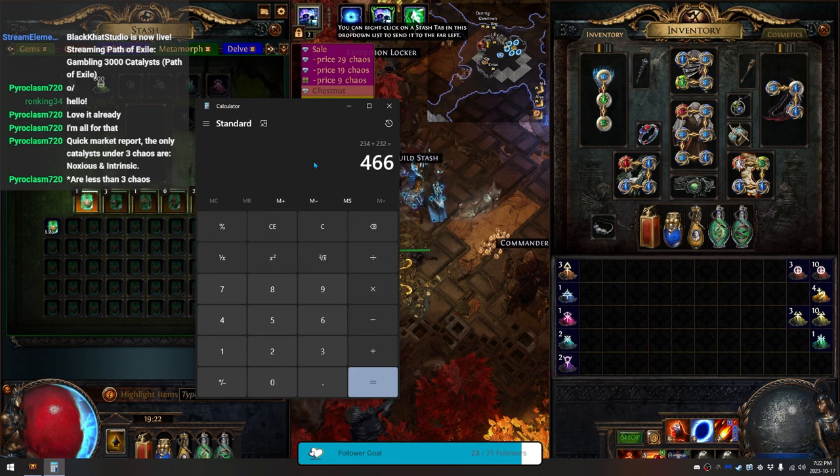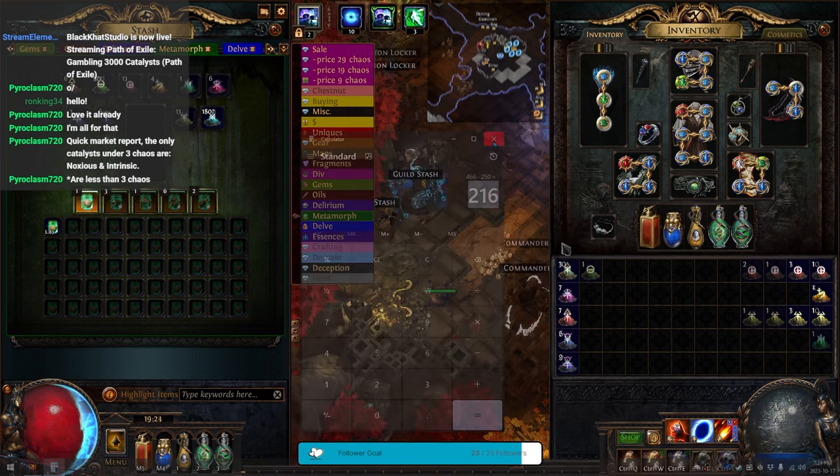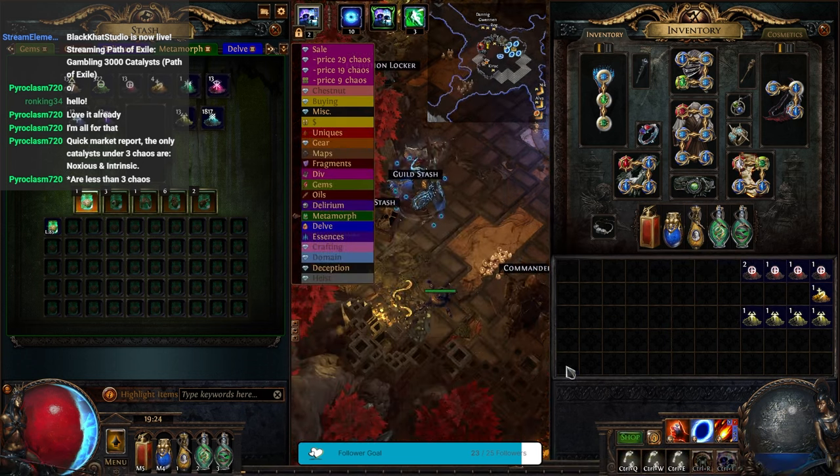We made 476 chaos off of the 600 abrasives. Let's assume I bought them for two to a chaos — half a chaos each. I generally got a better deal, closer to two and a half or three, so I would have put in 300 at the absolute max, close to 200 chaos. Let's subtract 250 to be really super conservative — so we made about a divine off those 600. Let's do the 600 tempering next.